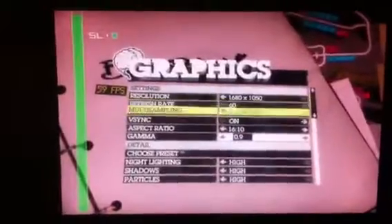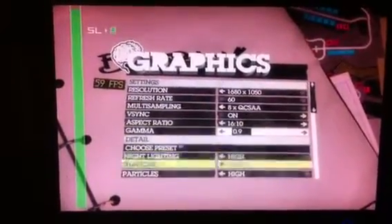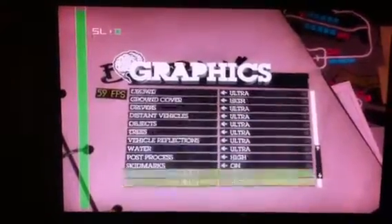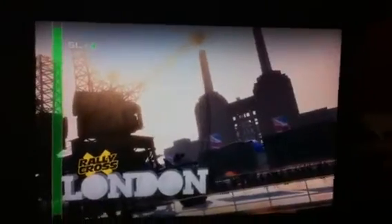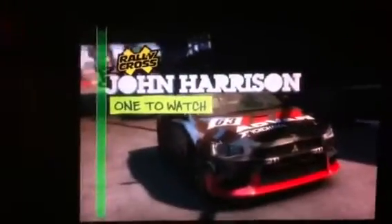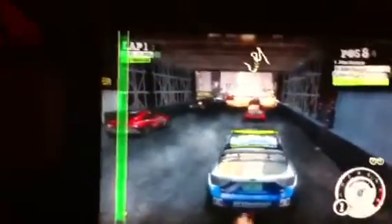This is Dirt 2, same settings as they have been all day — literally all day. I normally get 61.5 average and around a 58 minimum. Sometimes it drops below that, but the only real time it went below that was when I was on MSN doing other things in the background.